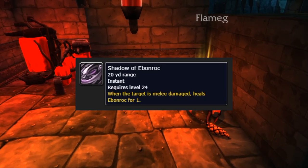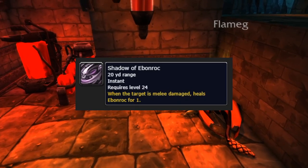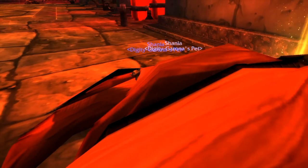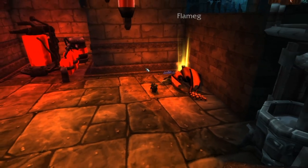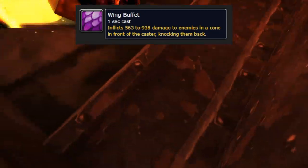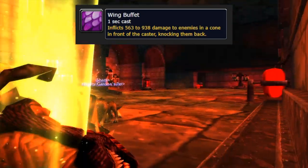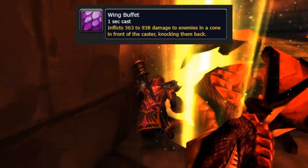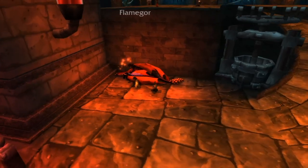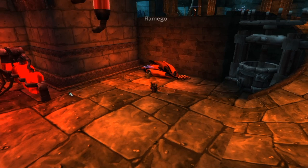For Ebonroc, the key mechanic is Shadow of Ebonroc: when it's cast on the main tank, if Ebonroc attacks that tank, he heals himself for 25,000. So when Shadow of Ebonroc lands, your off-tank immediately taunts and takes the boss. The two tanks trade back and forth every time Shadow of Ebonroc is cast. Meanwhile, the third tank handles wing buffets: stands in position, taunts when wing buffet is incoming, takes the hit, loses threat, then the main tanks resume. Simple, easy to execute.